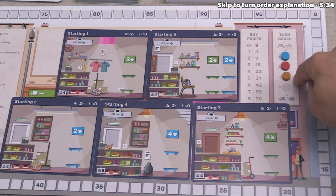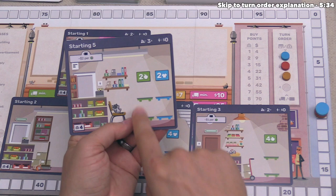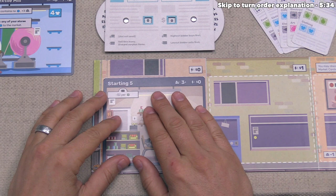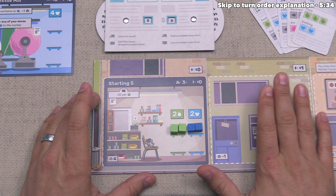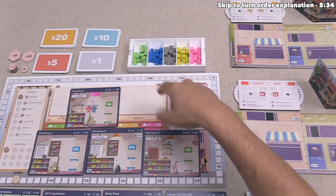In player turn order, each player takes one starting building as their first storefront building. We are at the top of the track and want building number five, which lets us stock food and clothing. We place this in the leftmost spot on our storefront, then fill it with goods equal to our capacity on the top shelves. This fill-in only happens in January — in subsequent months, when you add a new building, you do not add any cubes to it.